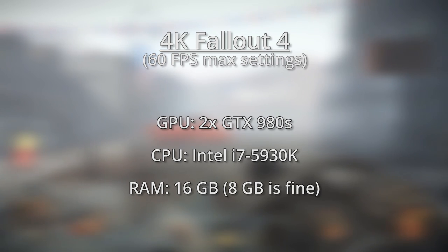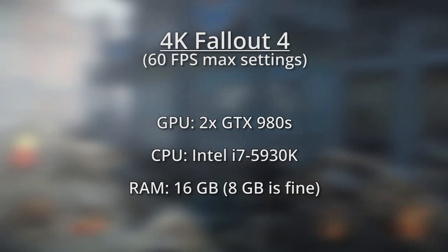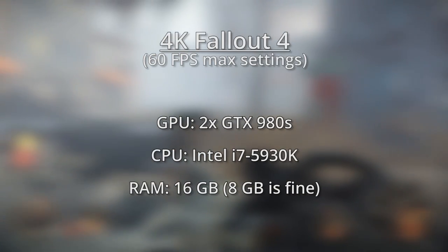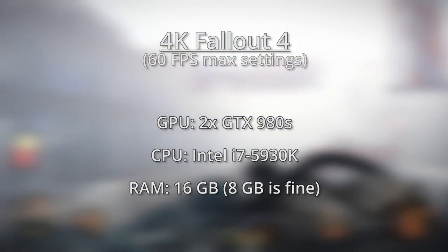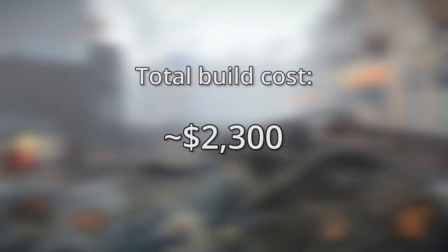Instead, to get the job done, you'll need to double up on a powerful graphics card like the GTX 980. The i7 5930K is a little overkill for a CPU, but this is an overkill kind of PC. And of course, you really only need 8GB of RAM, but you might as well get 16GB if you're going all out with this thing. A complete build with this hardware should cost somewhere in the neighborhood of $2,300.